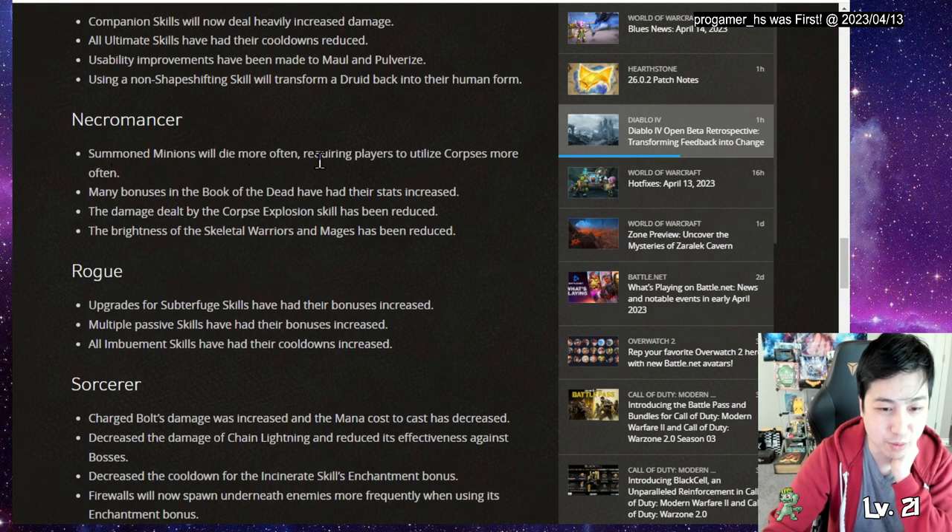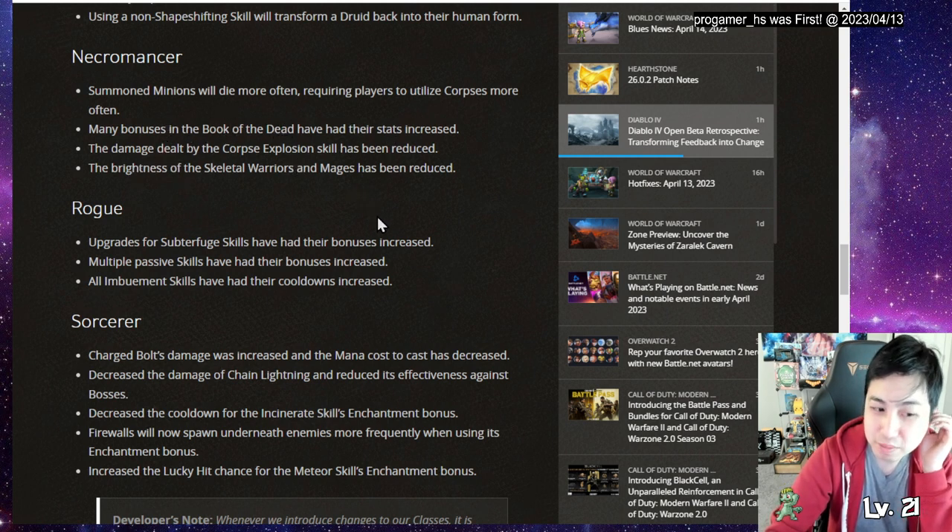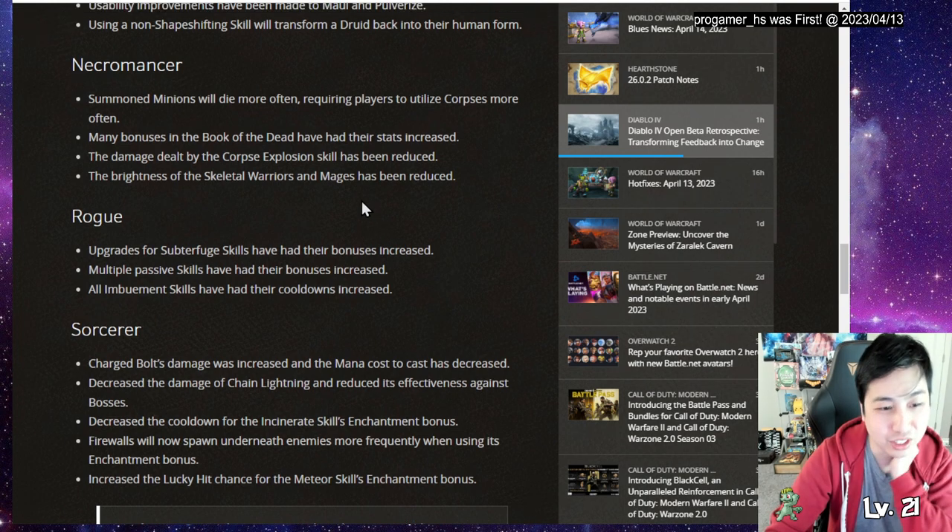For Necromancer, summon minions will die more often - so they nerfed minions. It also seems like Corpse Explosion was nerfed, but the Book of the Dead was buffed, and minion brightness was lowered. So overall Necromancer got nerfed.